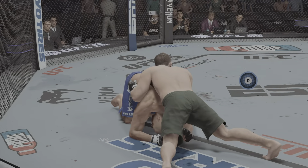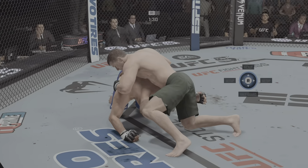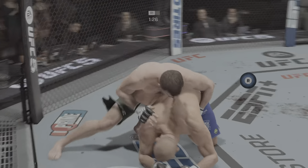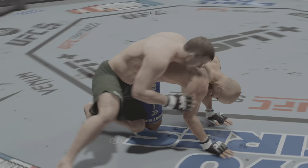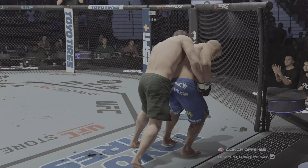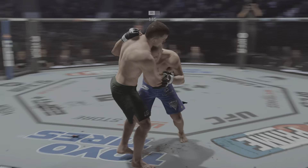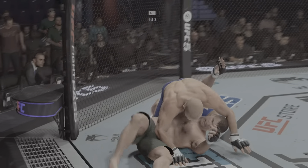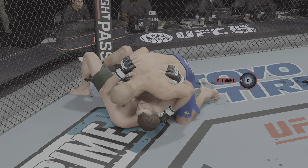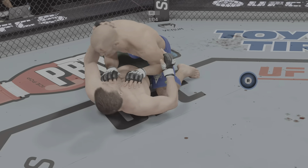We start to see some redness underneath the elbow. He's gonna continue to attack the body with all of his strikes, and his opponent has not done anything to deter him. He should keep going to the well until his opponent finds an answer. Right now he seems lost to it. A nice hip toss down. Now we'll see if he can advance position, right into side control.